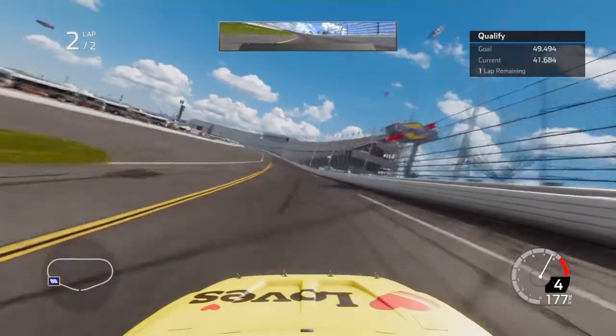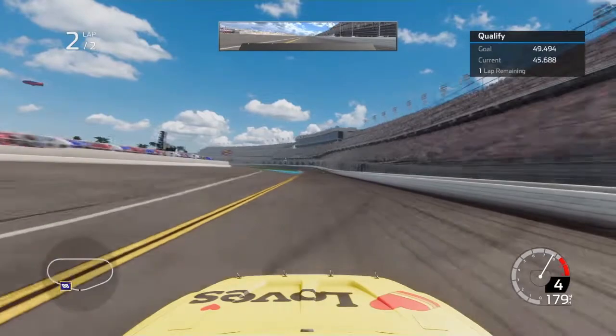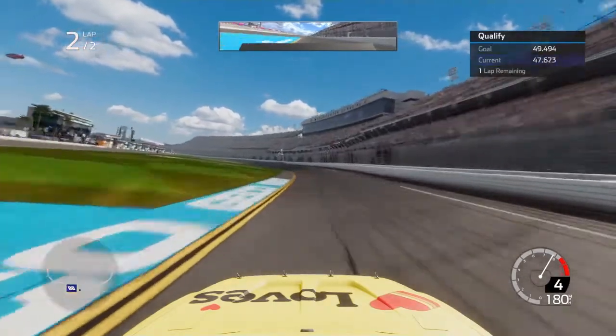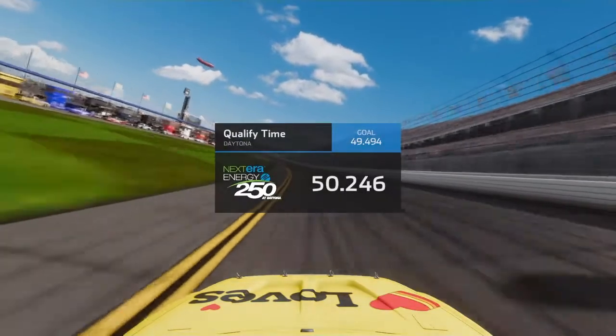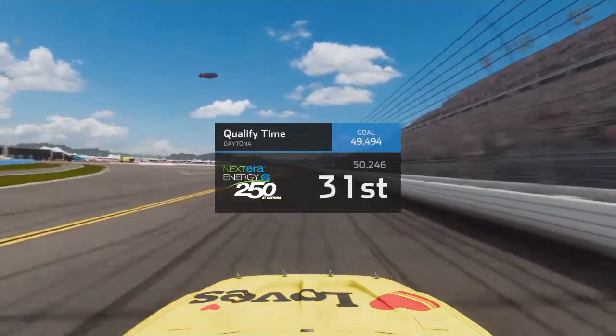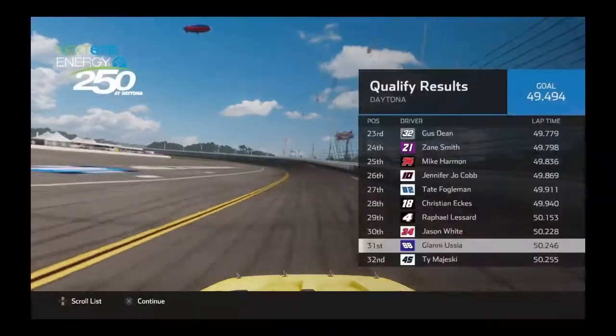Coming off the corner, I take it a little bit lower. I kind of hug the yellow line coming into the tri-oval, and I get a better lap of 50.246. I qualify 31st — better than last at least, which I'm happy for.